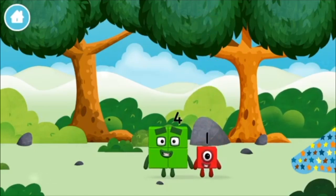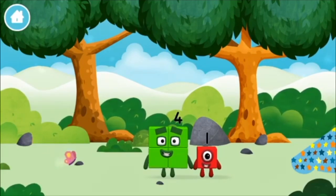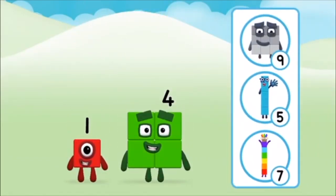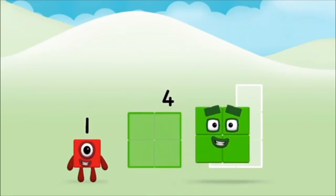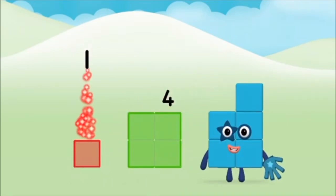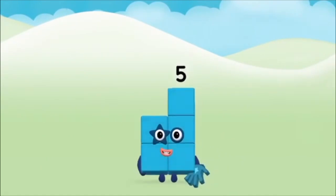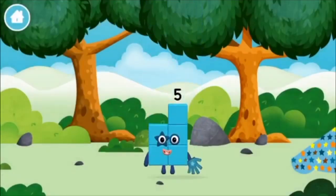Which number block did you find? Do you know which number block you'll make when you add these two number blocks together? That's right! Now add the number blocks together! Four! One — one plus four equals five! Congratulations! You made number block five! You made a new number block!